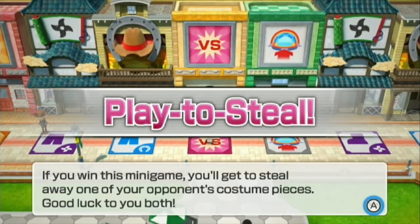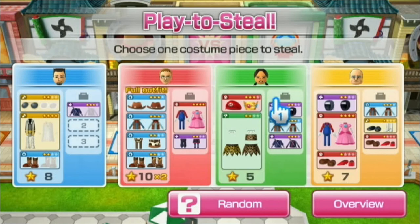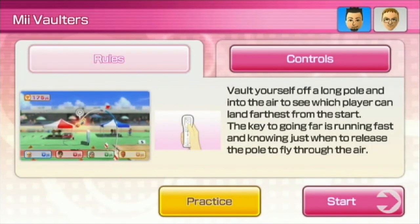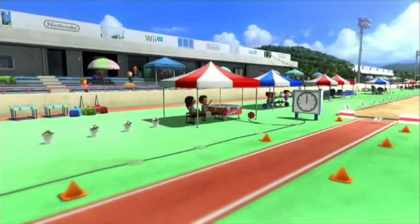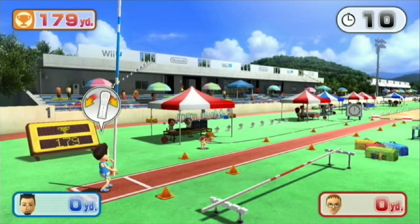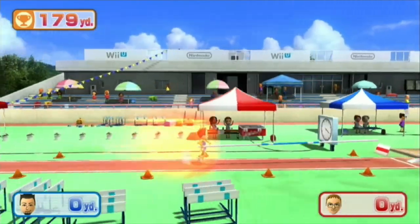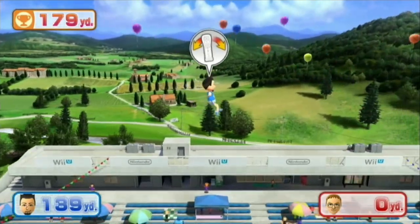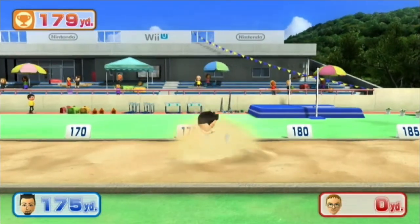A versus space — play to steal! If you win this minigame, you'll get to steal away one of your opponent's costume pieces. I'll pick that one. And then we do a dual minigame — pole vaulters. We've already played this one, so I'll win the costume piece easily. I'll win the costume piece. That wasn't too bad — that's basically a guaranteed win.